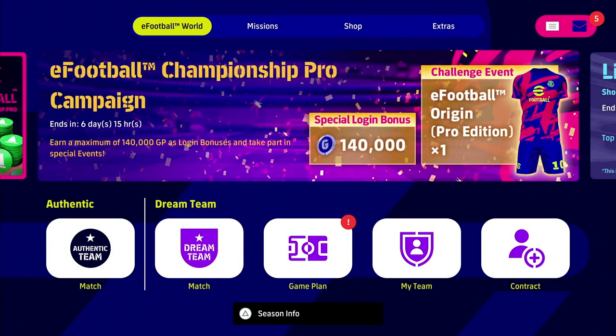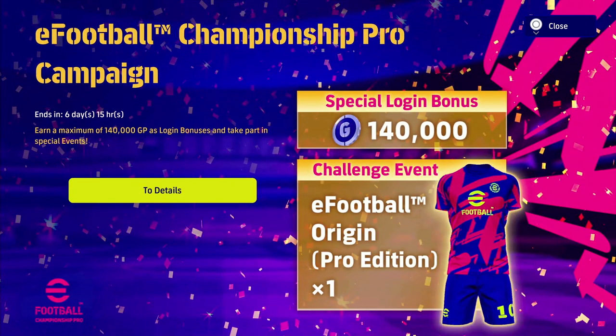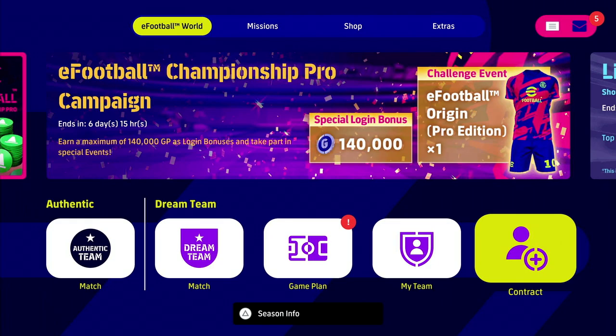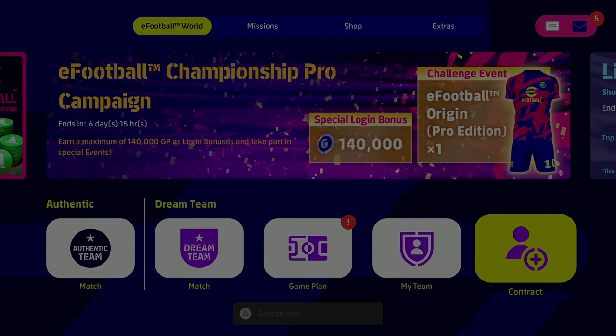You have a picture of the new kit they're adding — the eFootball origin pro edition kit. All you have to do is play one match and you unlock that.